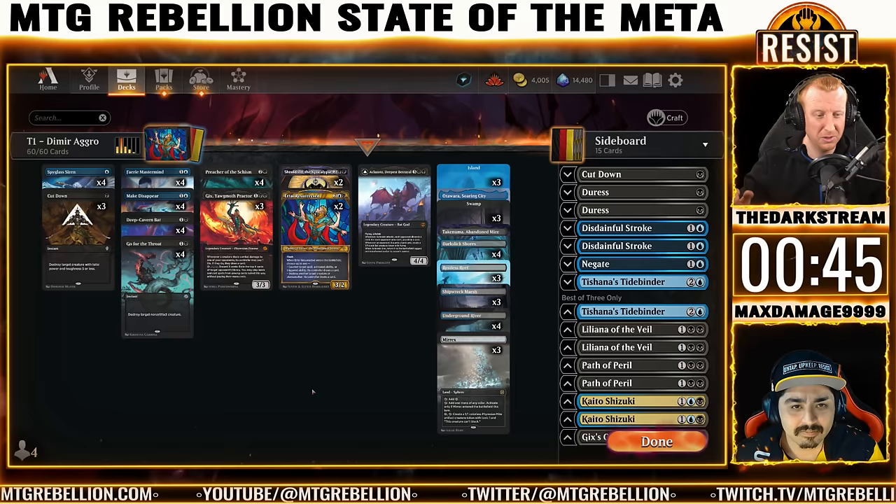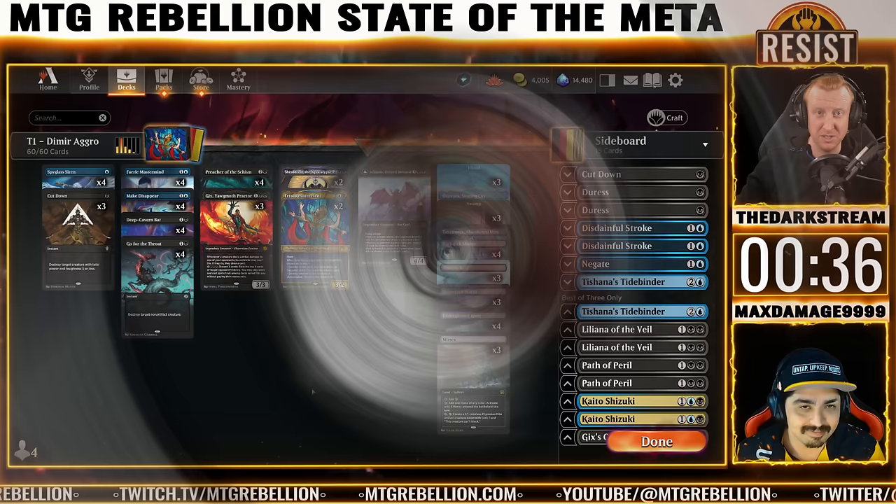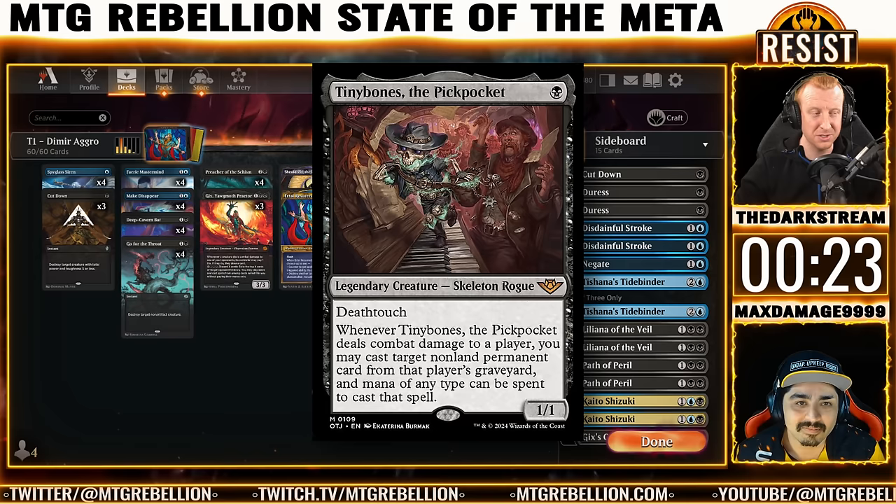Let's get into where this archetype might evolve with Thunder Junction. First of all, Tiny Bones the Pickpocket might be a thing. We're a deck that likes to get under people, we're a deck that likes to have engines. Tiny Bones is an engine unto itself, as long as you can clear a path and enjoy killing, then casting their cards. Similarly, you have Archmage's Newt and Caustic Bronco, both of which are still on that plan of clearing a path and enjoying card advantage.